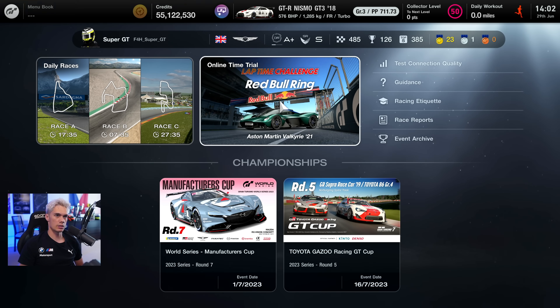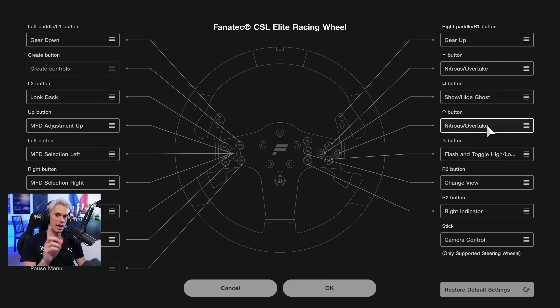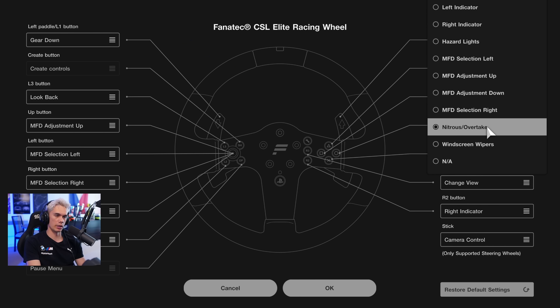If we jump into sport mode, it is the new time trial, so let's give it a go. This car has an overtake button, so you do want to map it in the options menu.